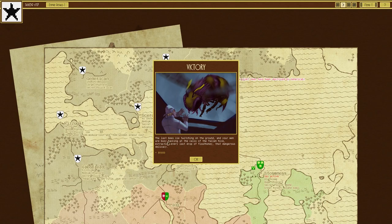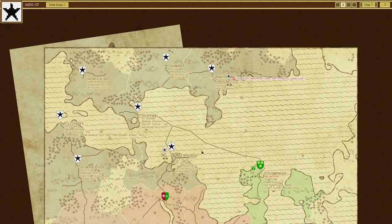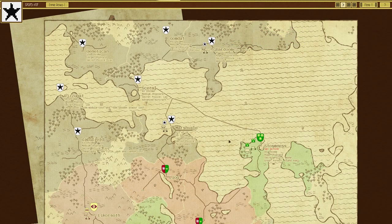The last bee is twitching around the ground and your men are busy hacking the cells of the fallen hive, extracting every last drop of float honey — that dangerous delicacy. Six grand gained. Wow, six grand — that's not a small amount, is it?